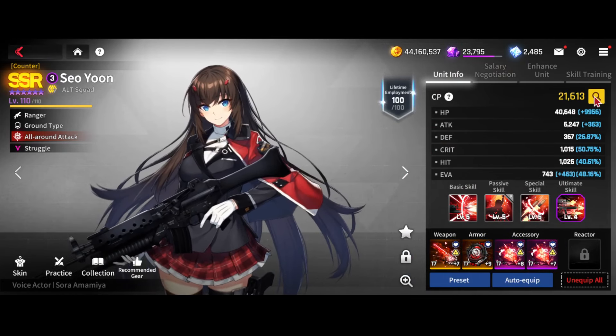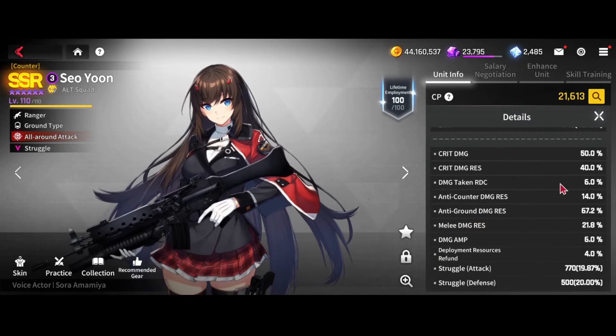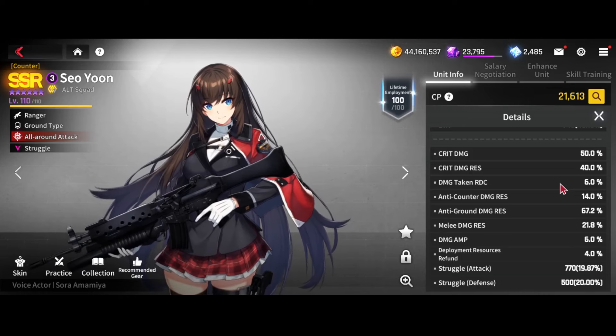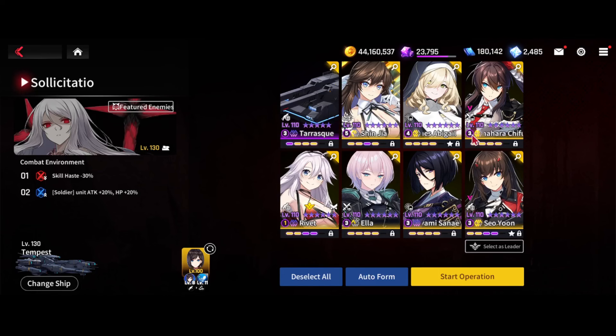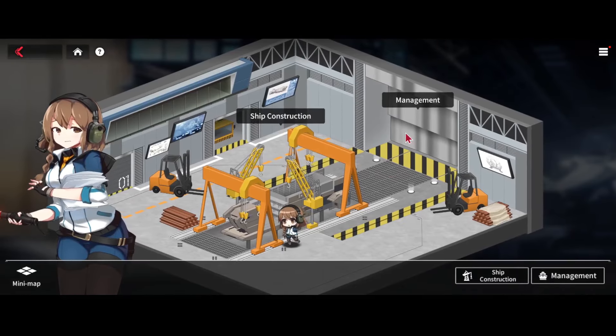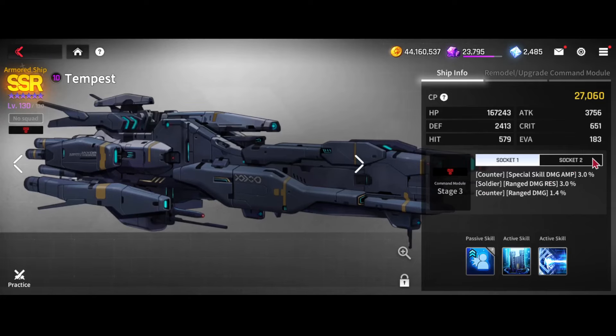Soyun I have on HP HP just so nothing goes wrong — she doesn't get killed by anything random and she's able to get her special off. For the OP it's Kim Hana, and here are the ship latents.